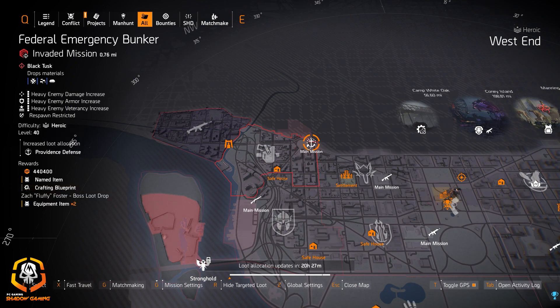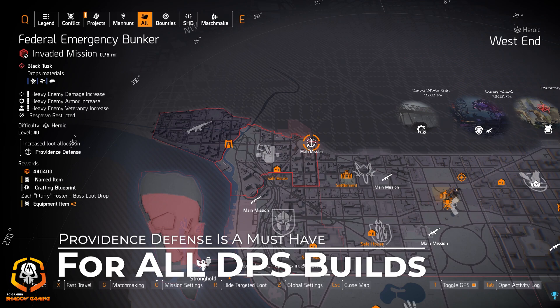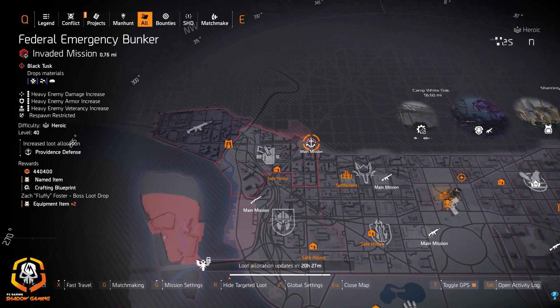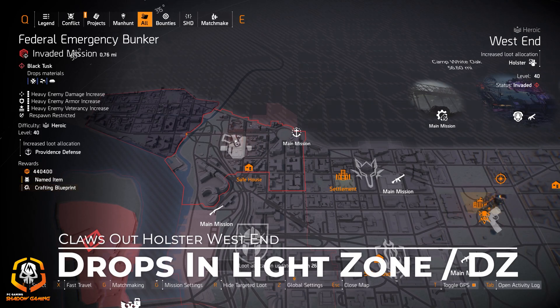Second, go for Providence Defense at Federal Emergency Bunker. It's a must-have for a DPS build, and Federal Emergency Bunker is not a hard mission, so you can keep running it repeatedly. I always recommend farming for Providence Defense.